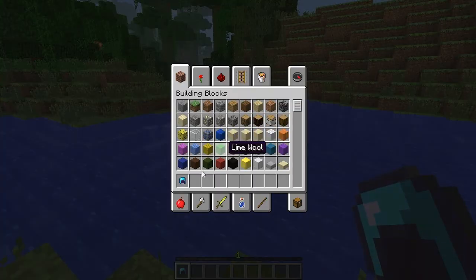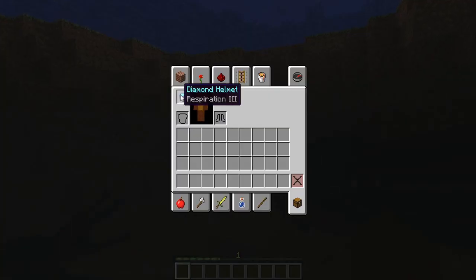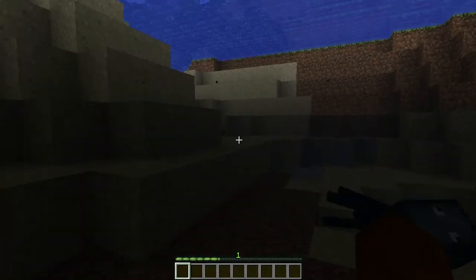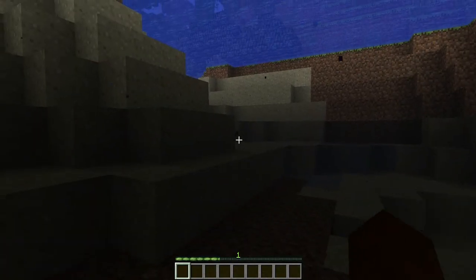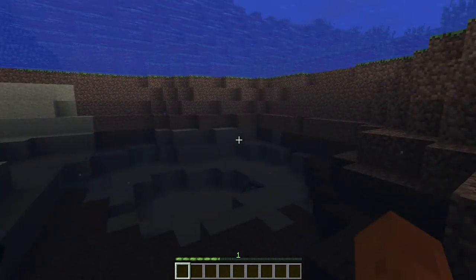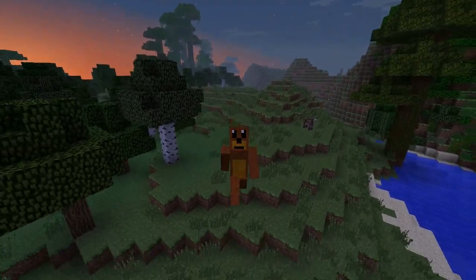Finally, with the Respiration enchantment on your helmet, when you go underwater it is now much, much brighter, as opposed to when you have it off and it just goes back to normal. So now you can breathe underwater for longer and see brighter — pretty cool.